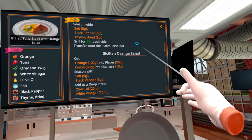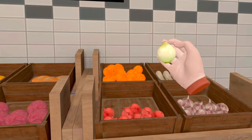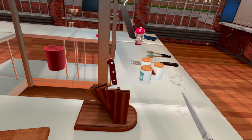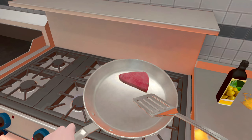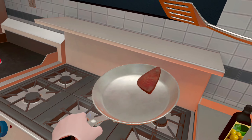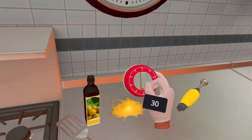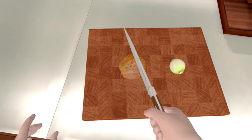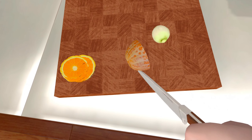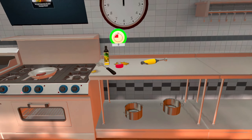Now for this orange salad — 100 grams of orange, 60 grams of onion. Let's take it onto our cutting board over here. Let's flip this again — come on, come on. Perfect, a little bit more. Oh, that was so clean! Perfect — that's what I'm talking about, perfect timing.